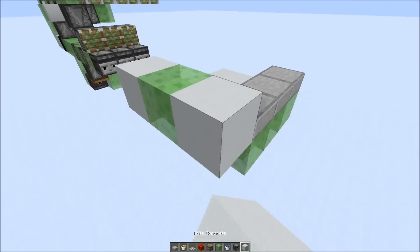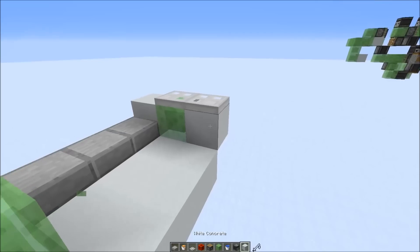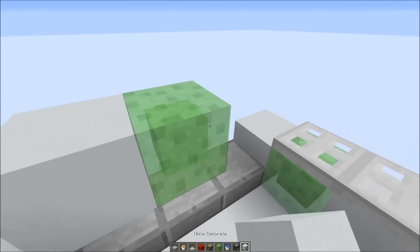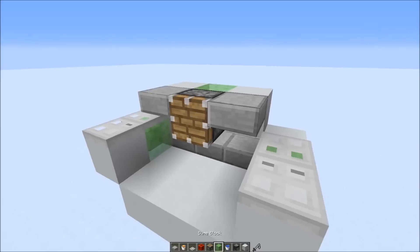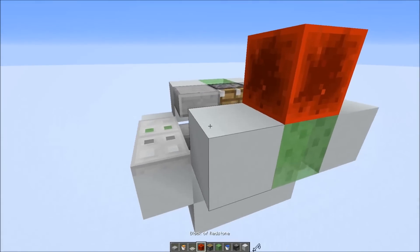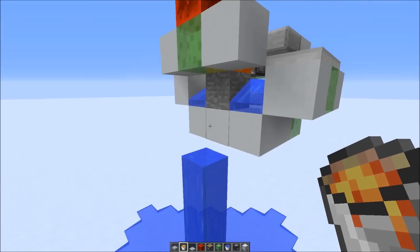Here we can use slabs, and a slime block here, normal blocks on the side, iron trapdoors on top — just so you can easily place the water and lava. Same on the other side: trapdoors, then a slime block here, normal blocks on the side, piston in front, slabs here. Then a sticky slime block, redstone block on top, and normal blocks on the side. Now we can add water here directly under the piston, and lava in front of the piston, and make our smoothstone.